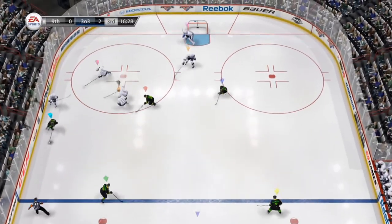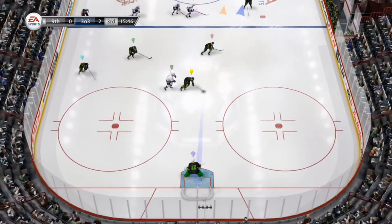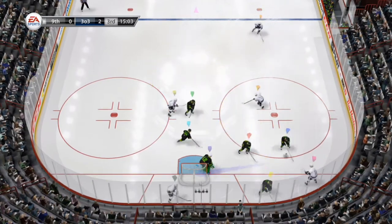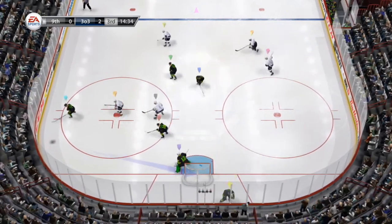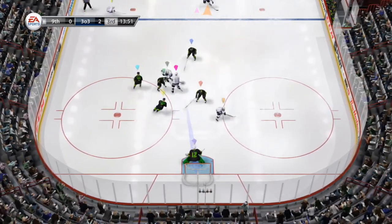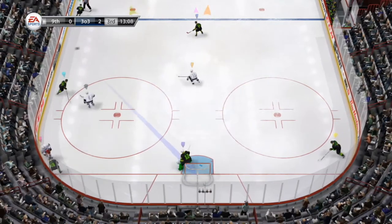Brings it in. Snap that one — easy pad save. Neutral zone, good stand-up poke check. Picks that puck up. To Lemieux. York's poke check tonight very impressive — one of the keys is he always mirrors the puck with the blade of his stick. That'll keep this offense going. Gives himself a chance. Whacking at that puck. York.